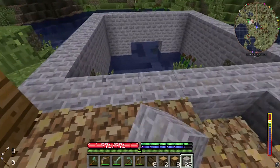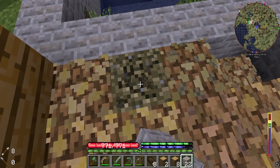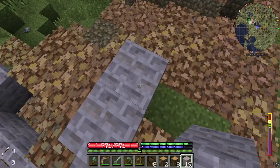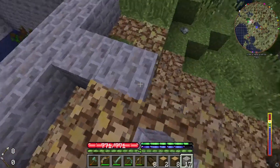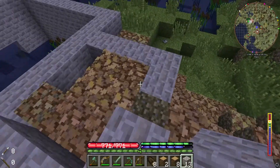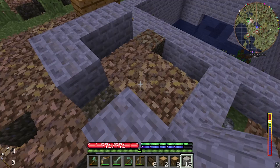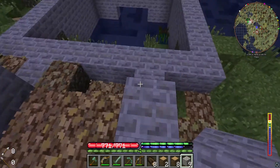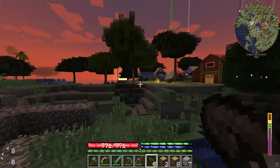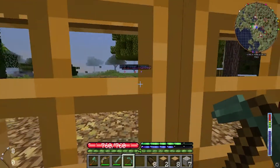We'll put the back room right here — two blocks on the side — and another one over here. I need my stone shovel to dig this out a little better. We'll go out four blocks, have the little doorway there, and make this slightly higher than the main building by one block. It's getting dark so let's go to sleep.